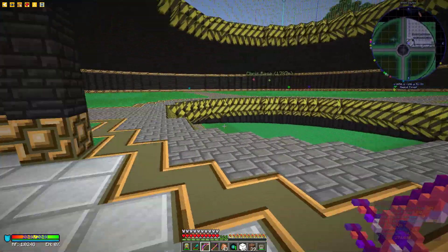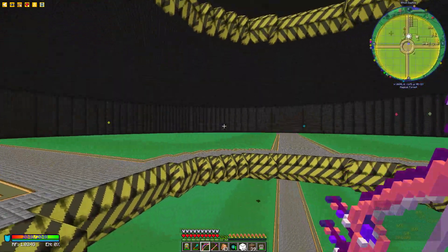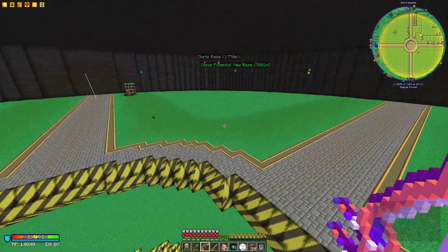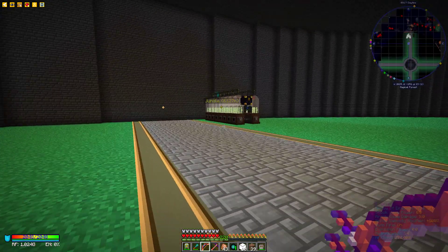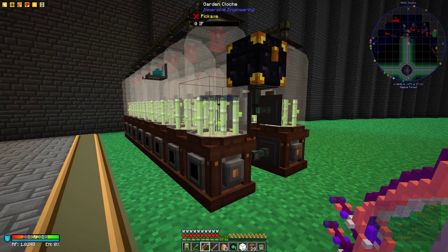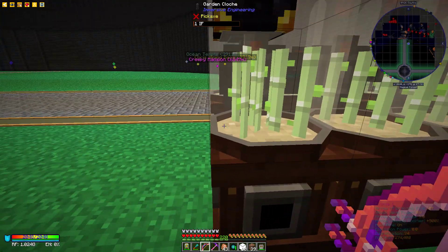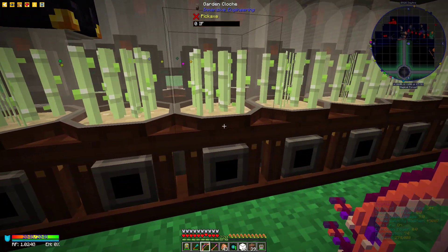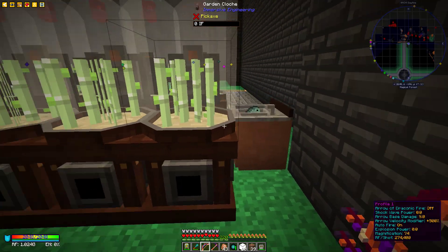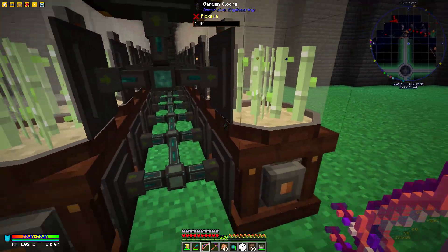Moving on to the next floor — there's still plenty of space here; this whole floor is empty. This floor has an Immersive Engineering setup that grows plants. It looks like he's growing sugar canes at the moment. I think you need energy to turn it on and off to produce more, but they look very pretty.